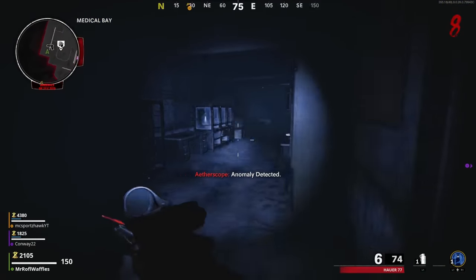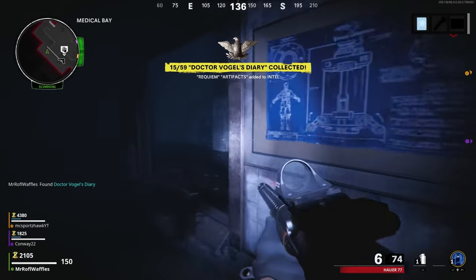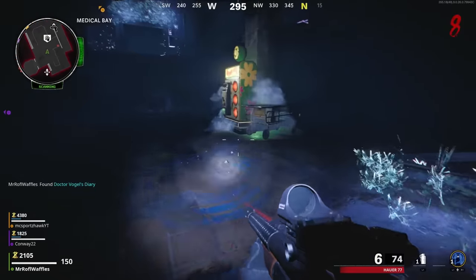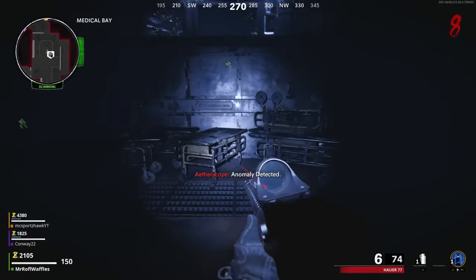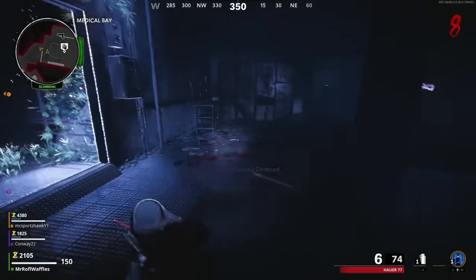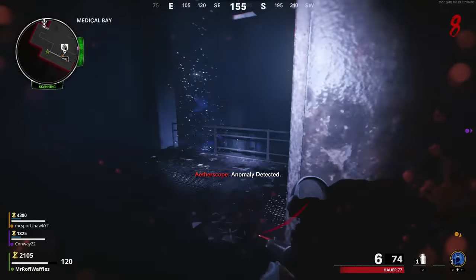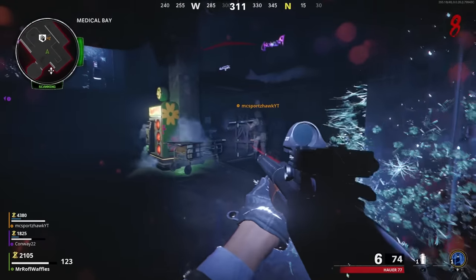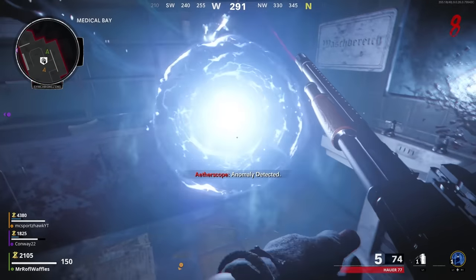There should be a newly spawned portal in the Speed Cola room, also known as the Med Bay. Take that portal back to the Dark Aether. Head into the little viewing room on the side of the Speed Cola Med Bay area and you should see a diary on a table outlined in yellow. Grab it, then run back down to the center of the room.